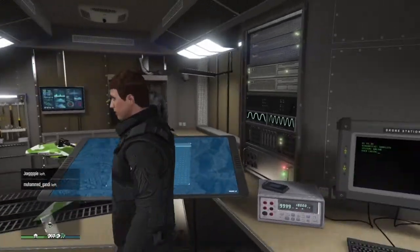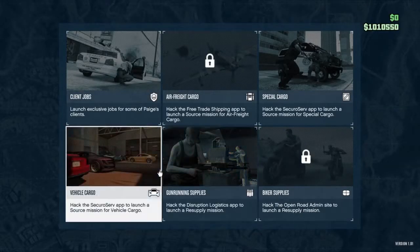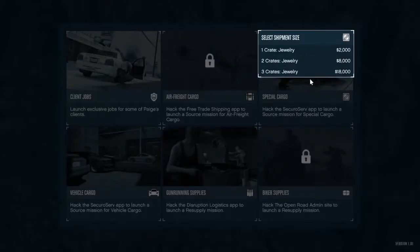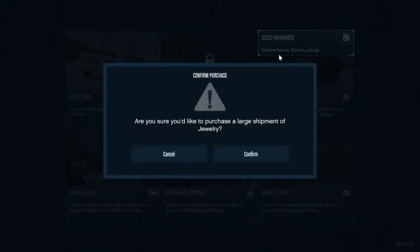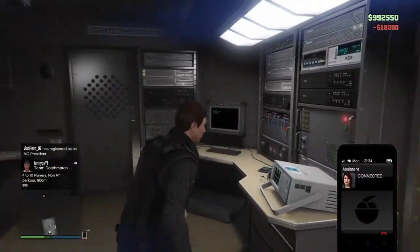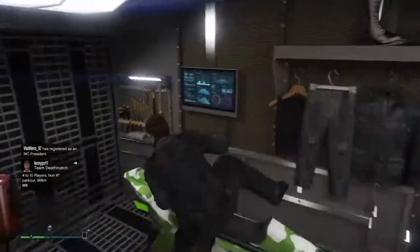Let's see what missions I can do. Special cargo - I'll buy three crates. We're good. Now I'll grab my Oppressor and I'll leave with my Oppressor.